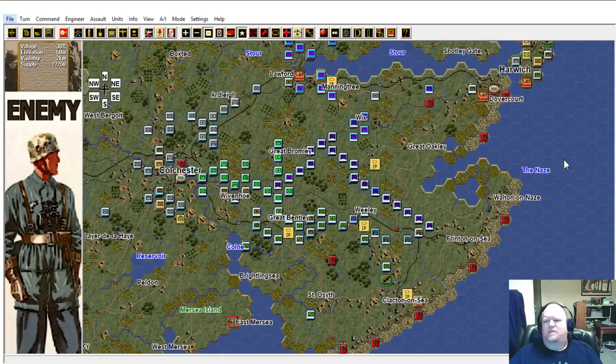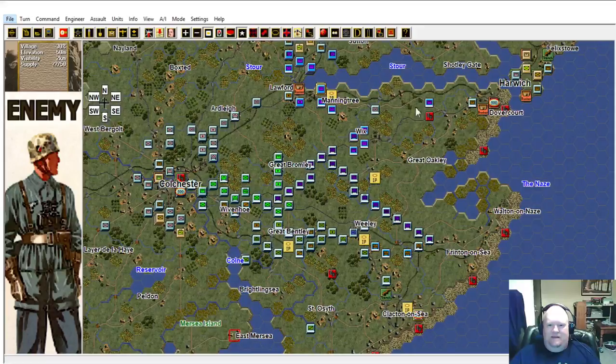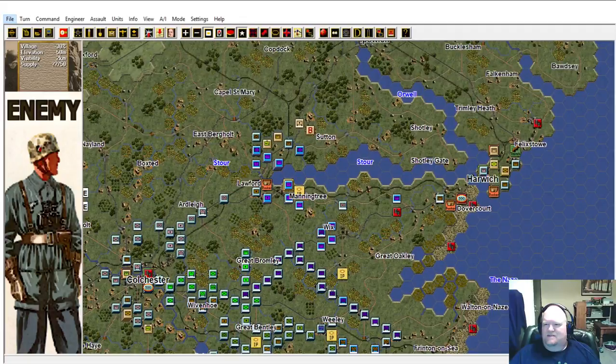Let's go ahead and turn on the names so people who know Southeast England can tell where we're at. Originally on the first day, this was the main landing site for the Anglia landing. I had a bunch of paratroopers that landed and ended up being spread out all over. These beaches had some landings, and I had some commandos landing up here.